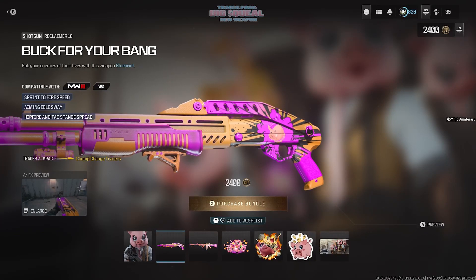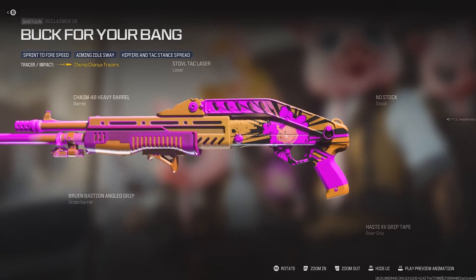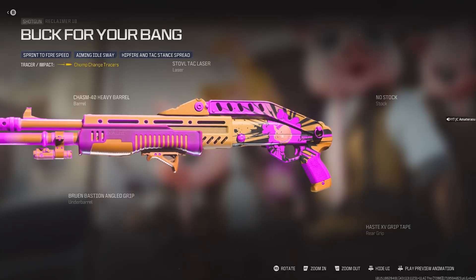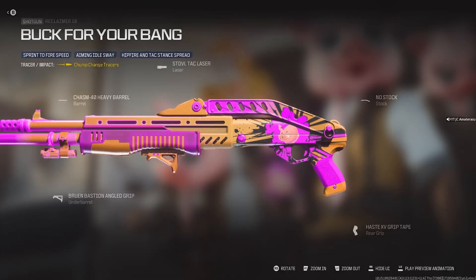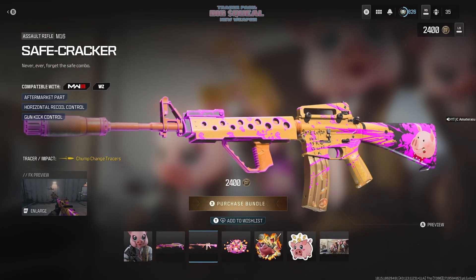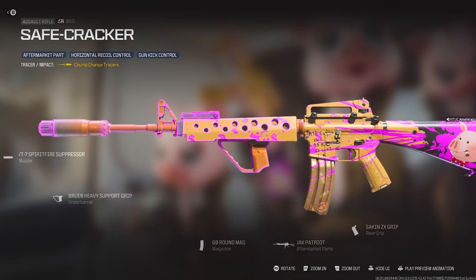Next we get Buck Free Bang — it's the Reclaimer 18 with sprint-to-fire, aiming idle sway, hip fire, and tac spread. They made this one pretty beast. Got the heavy barrel on it, no stock, laser — this one's pretty lit. Look at the camo too, it's like a king pig on it, hot pink. The Safe Cracker M16 aftermarket part has horizontal recoil control and gun kick control, and the camo looks pretty good on this one too.